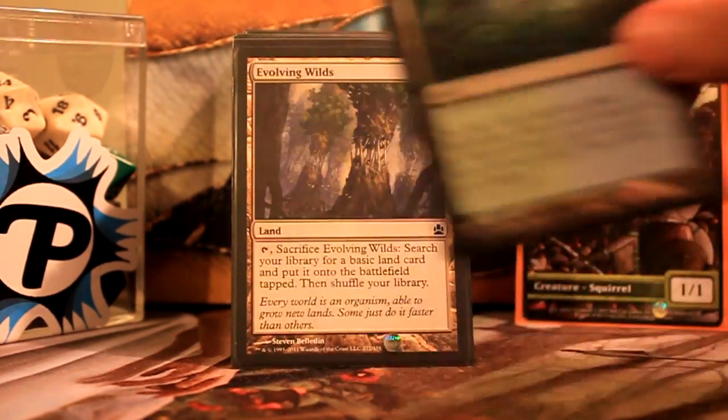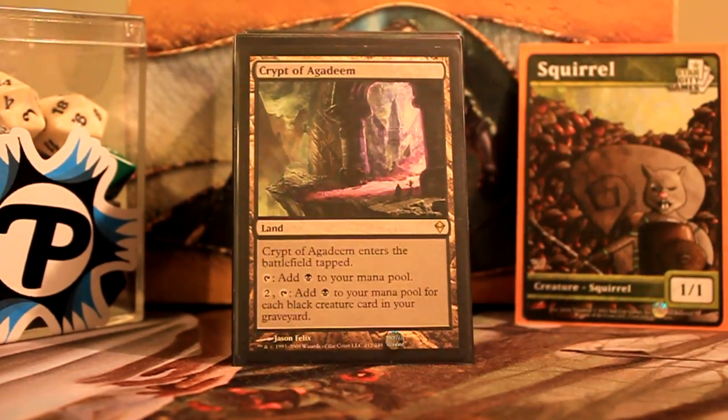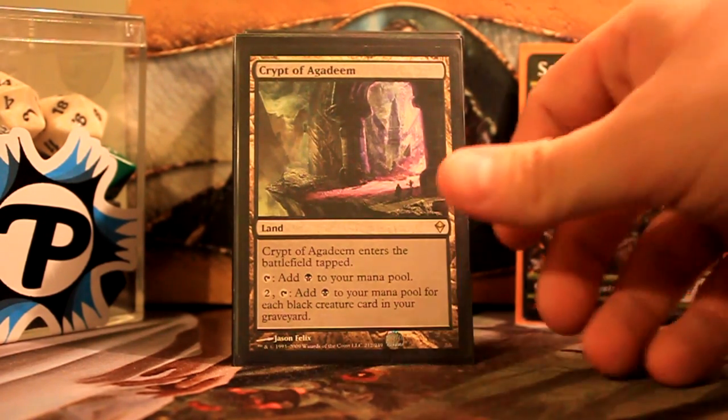Going to the Fetches. Temple of the False God — nothing new. Crypt of Agadeem — I usually have lots of rats in the graveyard, so Crypt of Agadeem is usually tapping for a whole lot of black mana, which is nice.